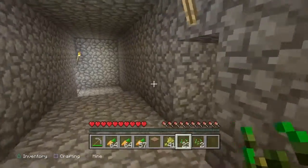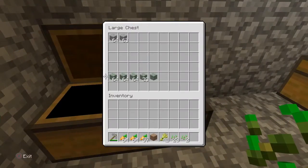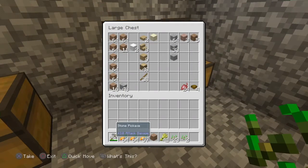There is the chest room. We got basically everything we need in here — cobblestone, lots of mossy cobblestone that we ended up finding, some ladders, some dirt, seeds, and all that stuff. We got a bunch of other things as well.